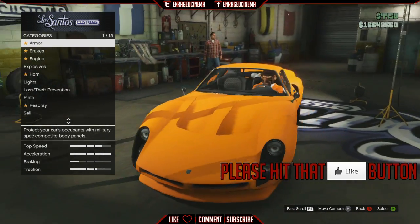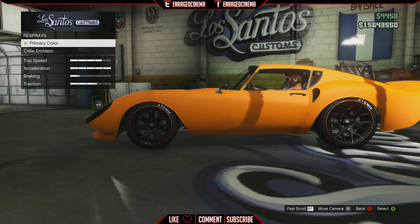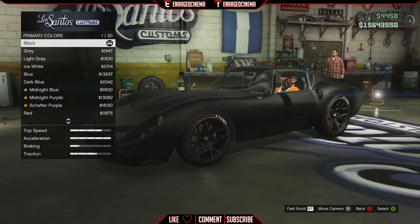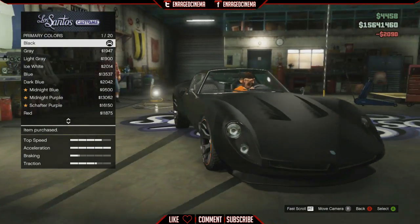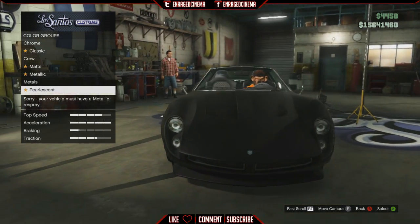Step one is go to Los Santos Custom shop. Step two is once you're in Los Santos Custom shop, go all the way down to Respray, go to Primary Color, then go to Matte and select the black. Again, it would work with any color matte, but with black it works the best — you can play around with it.